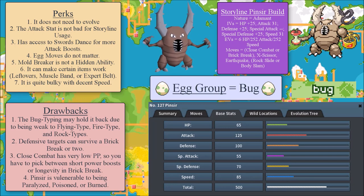Another con is that defensive targets can survive a Brick Break or two. You might say, 'but Roy, doesn't Pinsir have access to Close Combat?' And that's another drawback — Close Combat has very low PP. So you're forced to pick between either short power bursts with Close Combat or longevity with Brick Break. Also, one more con is that Pinsir is vulnerable to being paralyzed, poisoned, or burned.